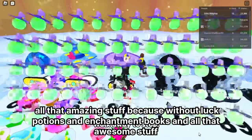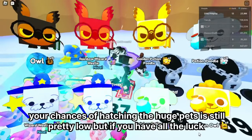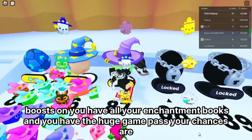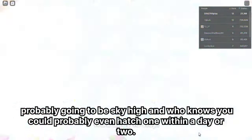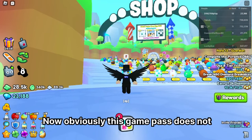When hatching the best egg, I recommend using a lot of luck potions and enchantment books, because without those your chances of hatching huge pets are still pretty low. But if you have all the luck boosts, enchantment books, and the Huge Hunter game pass, your chances are probably going to be sky high — you could potentially hatch one within a day or two.